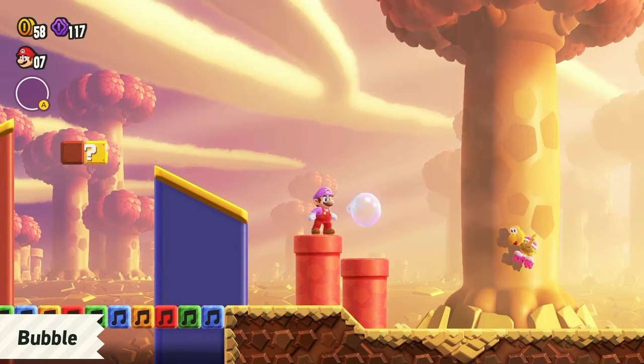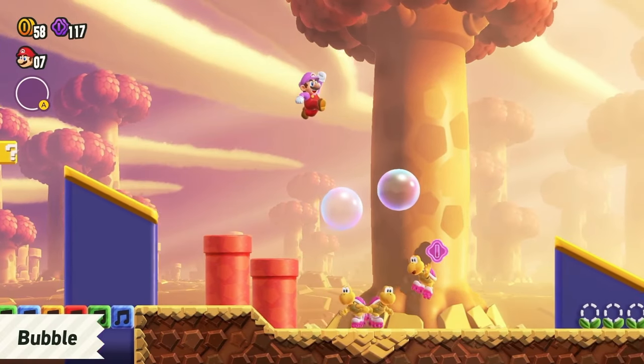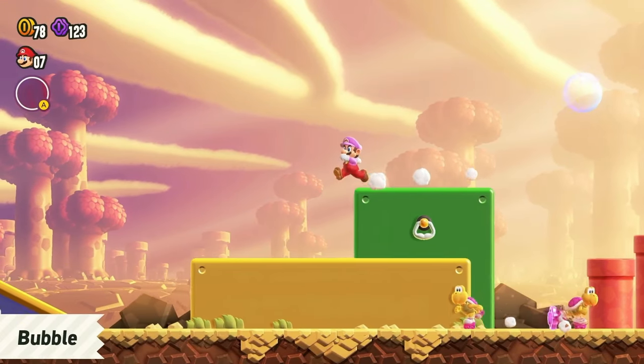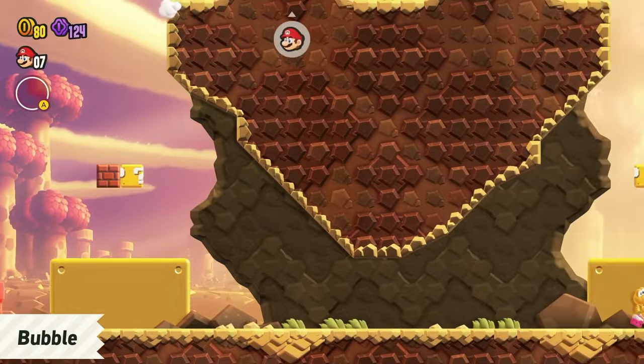You can even jump off them, like platforms. Bubbles make it a bit easier to get to those hard-to-reach places. Just like that.